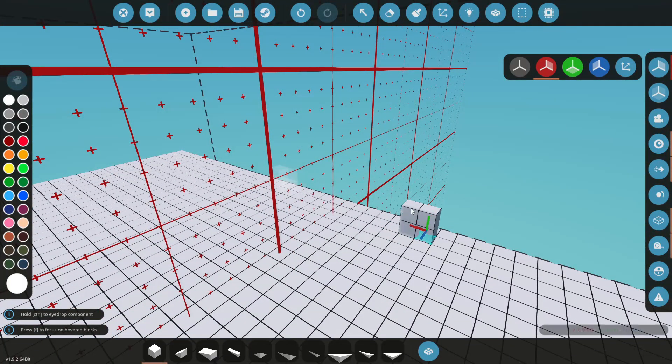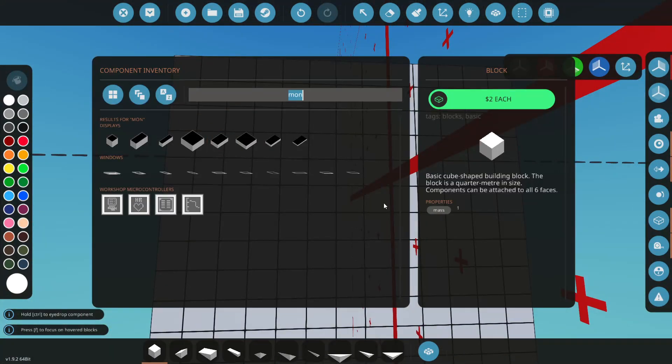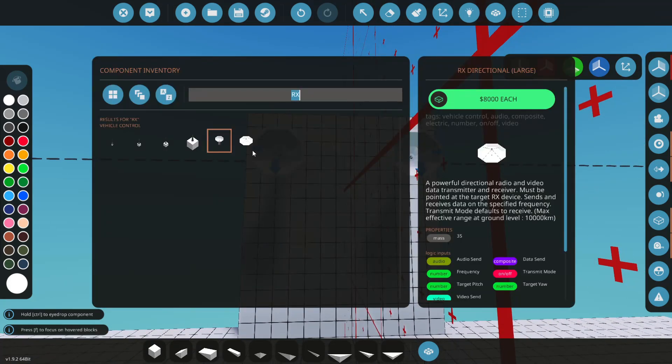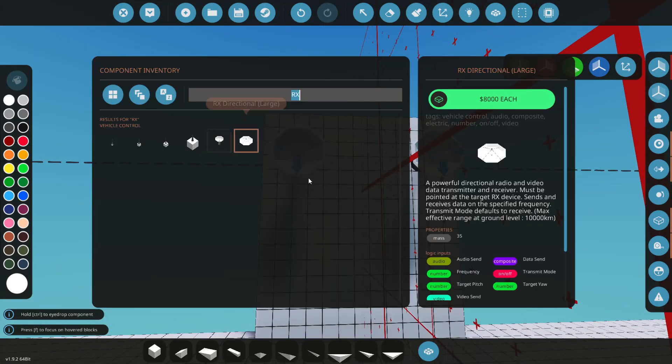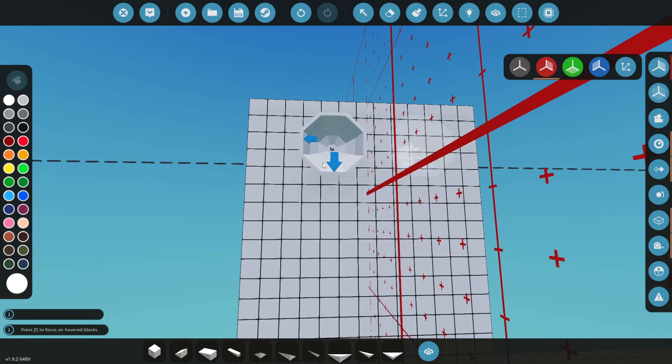We're just going to start building a little wall here and grab the new dishes. We've got two of them — the small and the large. They both do the same thing except the large one has a range of 10,000 kilometers versus 8,000 kilometers, so just 2,000 more kilometers for a bigger dish. We're going to use the small one here and it will do what we need.